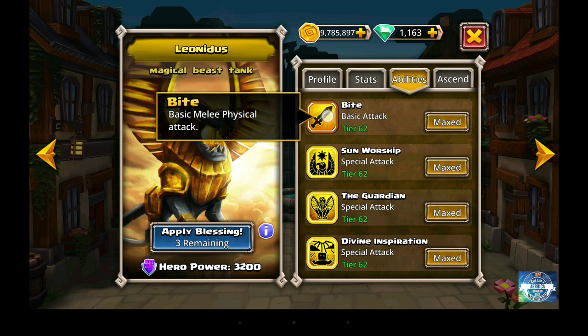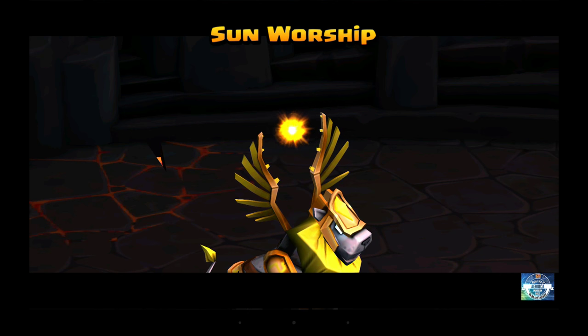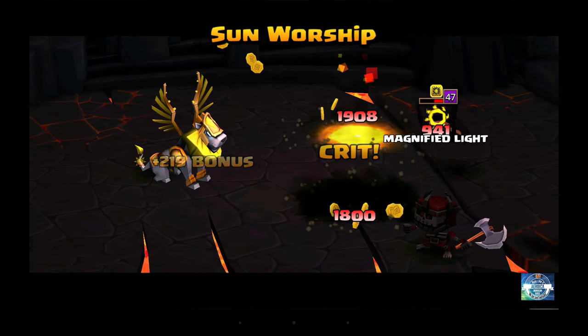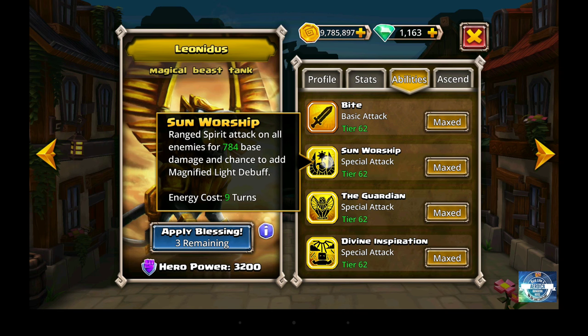Looking at his abilities tab, we have the basic attack. Additionally, there's the attack called Sun Worship — a ranged spirit attack on all enemies for, at this level, 784 base damage, with a chance to add the Magnified Light debuff. This is probably the coolest attack I've seen in this game — it has sort of an Indiana Jones Ark of the Covenant feel, where the Staff of Ra and light comes down and burns pretty much anything on the floor. The Magnified Light debuff adds even more damage from light enemies against that particular target. Really cool.